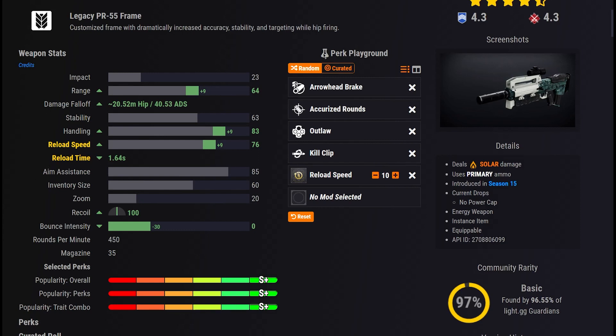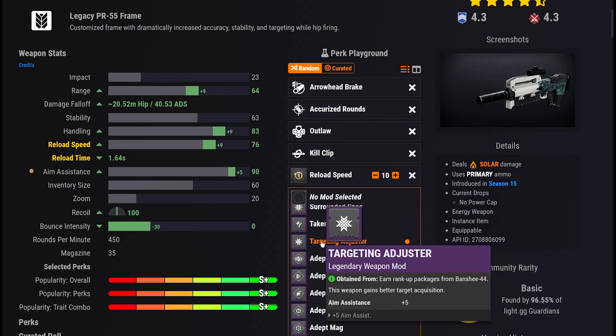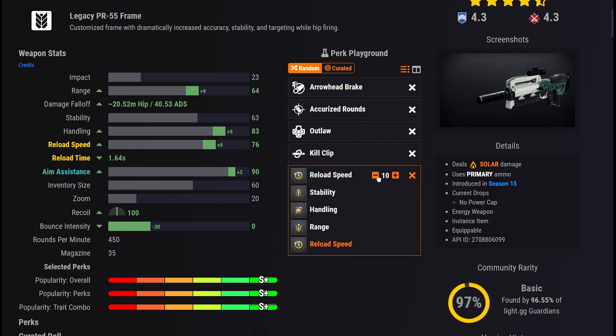From the Perk Playground you can choose perks, masterworks, and mods to see how they affect the weapon stats in real time as you make selections. The stat visualizer updates dynamically, as well as giving you a preview of how popular the perks you have selected would be.